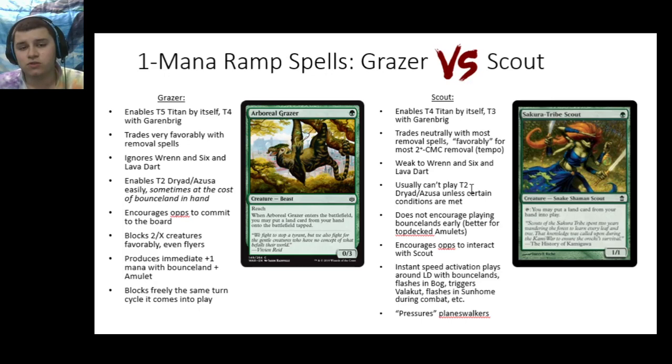Sakura-Tribe Scout, since it requires untapped sources both to cast it on turn one and to put a land into play on turn two, it's pretty uncommon to get an Azusa or Dryad into play on turn two with Scout. However, that has the advantage that you're not encouraged to play your Bounce Lands early. So your opponent who's trying to destroy your Bounce Lands with a Pillage or Stone Rain type effect, you're not playing into that. You can hold your Bounce Lands for potentially topdecking an Amulet, or use them for instant speed tricks.